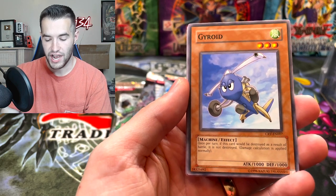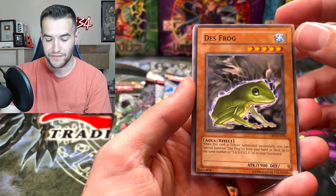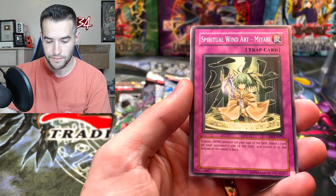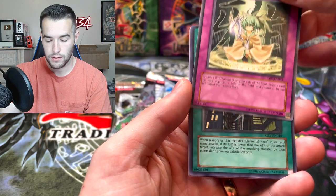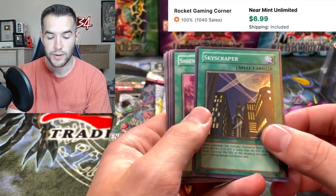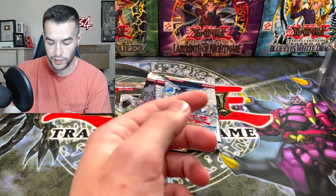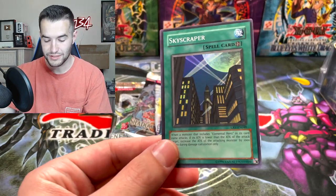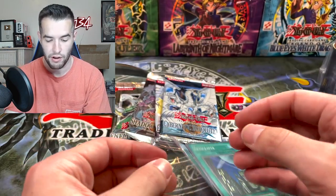I remember that card. Death Frog, we've got a five-star. Spiritual Wind Art and Miyabi. Oh, a Sky Scraper — we are starting off with a Super Rare right off the bat! We've got a Tadpole and Patroid. An Elemental Hero card, I love to see that. The Sky Scraper, Super Rare. Oh, we dropped it.